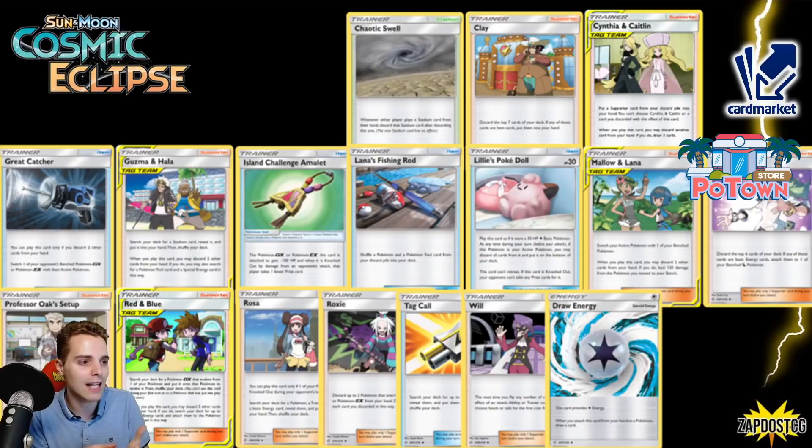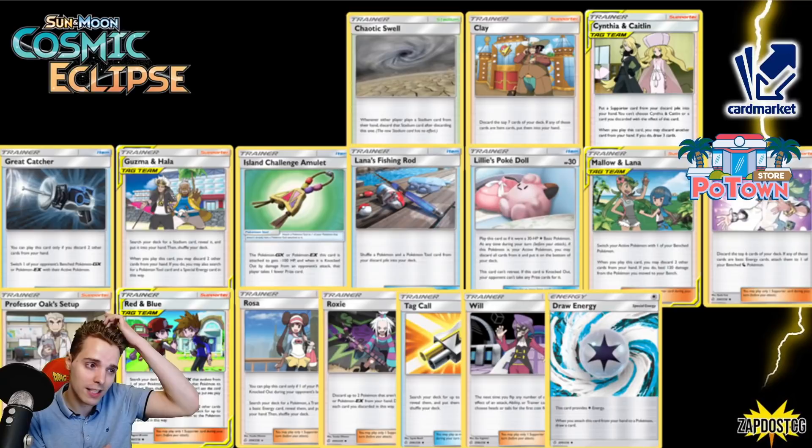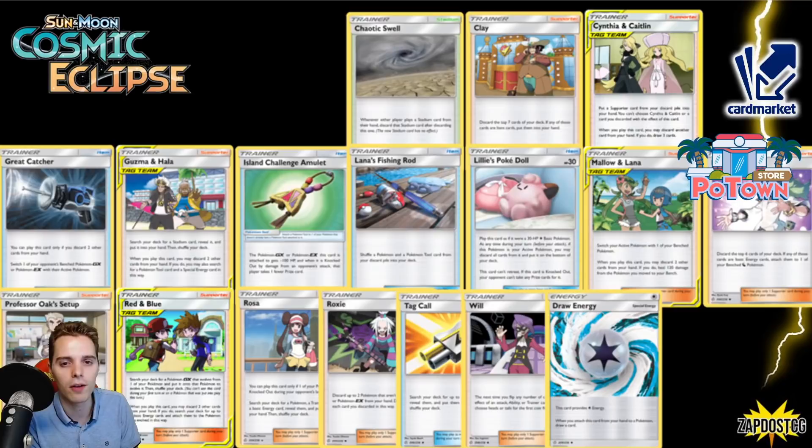Tackle is a very powerful engine — we played it in Orbeetle decks, in Green's list to find your Mallow & Lana or Cynthia & Caitlin for tag teams, and in the Crobat V lists to get your Mallow & Lanas. Very, very impactful. Island-Changed Amulet never saw a lot of play except maybe in the Whimsicott deck. Great Catcher was awesome as a one-off item card that allows you to Gust. Gusting is powerful — we do have Boss's Orders but that requires playing the supporter on your turn.